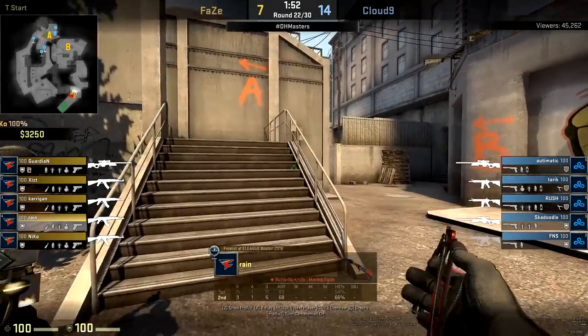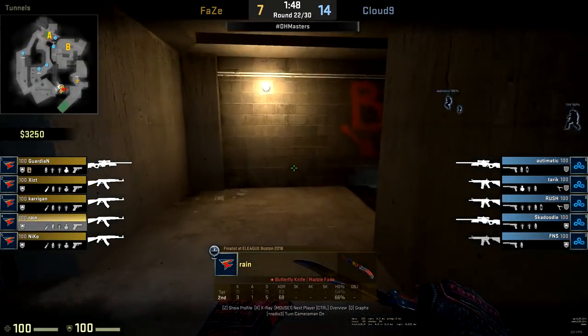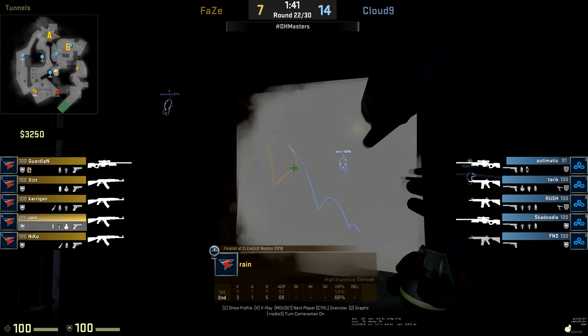Some great trades as well. Talking about connector, it's a very important part of the map — it connects to the party area up towards A and also connects to Short, two very powerful and necessary positions for the T side to take out.